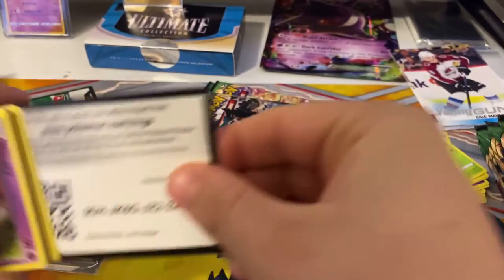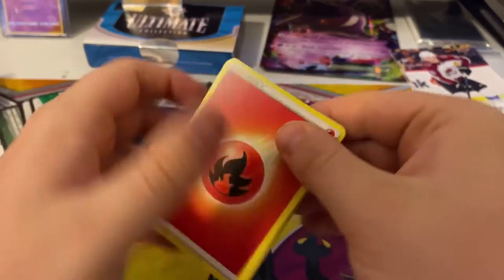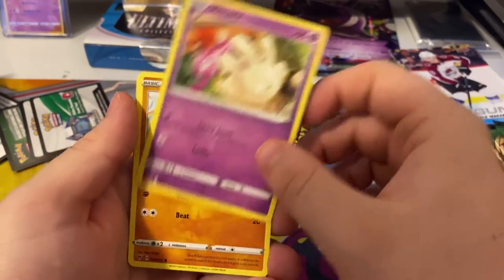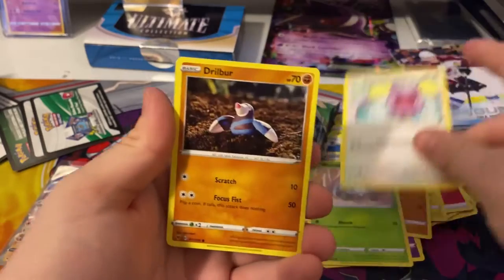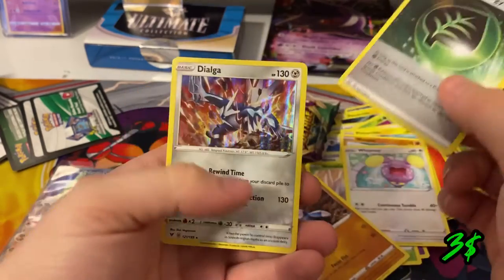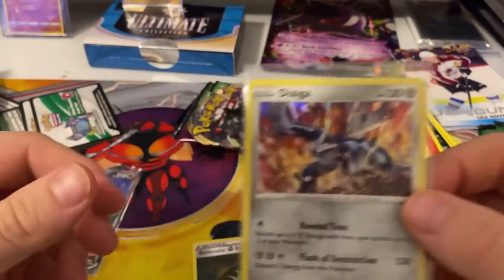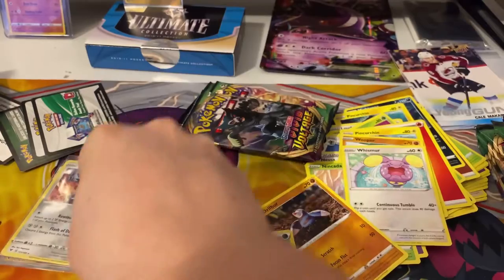Got a code card, four from the back. Fire energy, Pikipek, Trumbeak, Nessa — I don't think I have this one — Swablu, Wooper, Nincada, Whismur, Drillbur. The reverse is an Aromatic Energy and your rare is a Dialga holo! I did not know they had a Dialga in this set. Very cool, that's a nice pull.